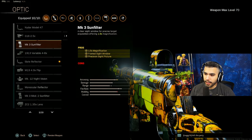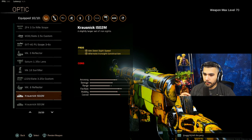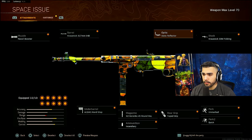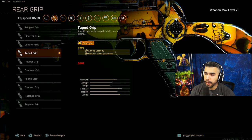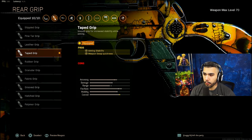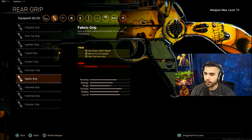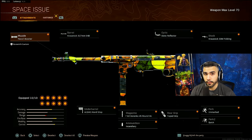Hand Stop only loses hip fire, and hip fire isn't that effective with these guns anyway. So I like Hand Stop, Tape Grip, Unmarked, and Quick. Instead of the Slate you can run iron sights - I'm just a fan of the Slate, it looks cleaner and easier to see through. Tape Grip is not a necessity; you can run Stipple Grip for initial fire and recoil to combat the Folding Stock. You can also run Polymer, Hatchet for horizontal recoil, or Fabric for more ADS and sprint-to-fire speed.